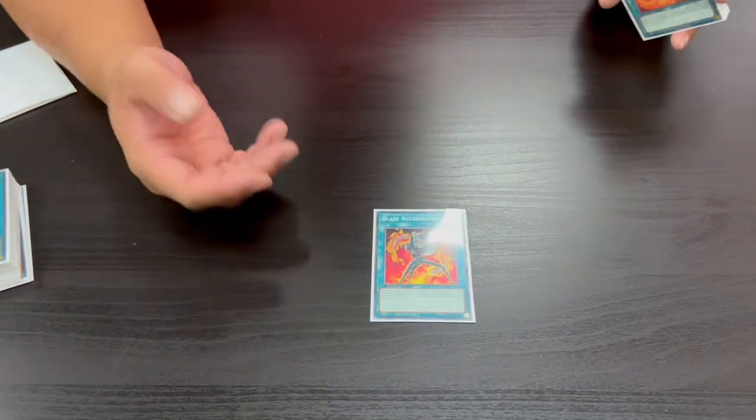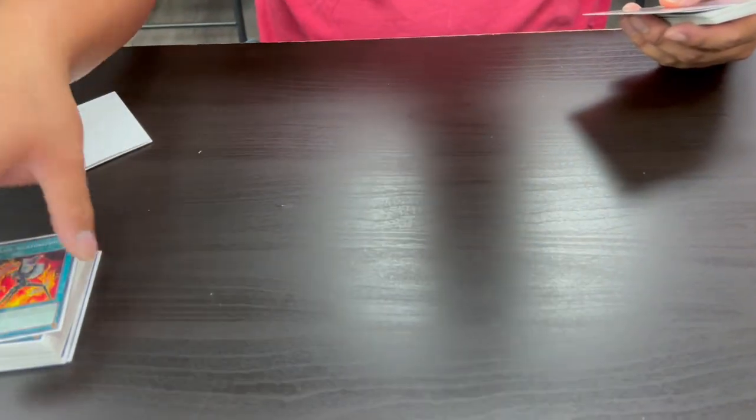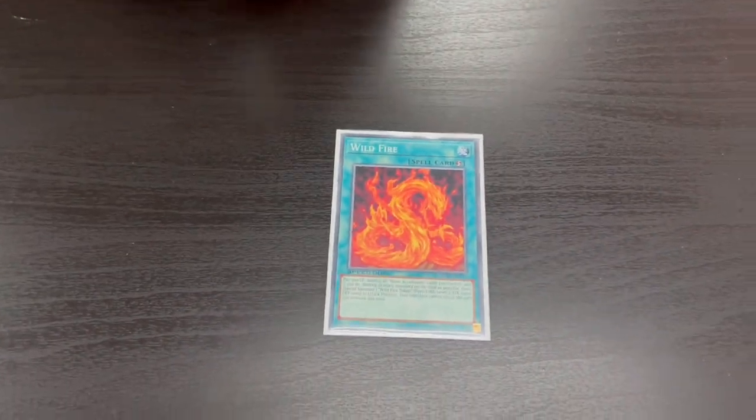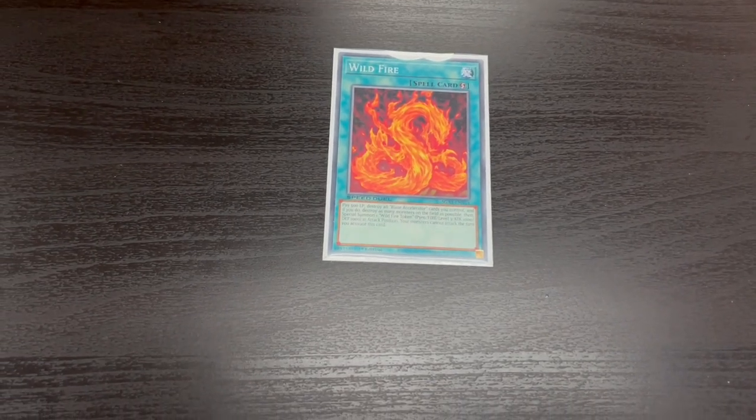We're playing one original Blaze Accelerator. It lets you send any Volcanic from your hand to the grave to destroy a card, but it locks you during the Battle Phase — not ideal for going second. Sometimes it's just a way to clear a monster, and you can banish it from the grave to summon Emperor if needed. We're also playing one Wildfire, a Quick-Play Spell that destroys all Blaze Accelerators you control plus all monsters on the field, then summons a Wildfire Token with 1000 ATK in Defense — you can attack that turn.